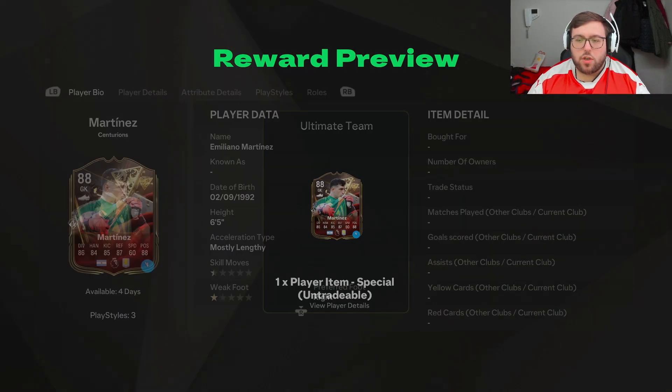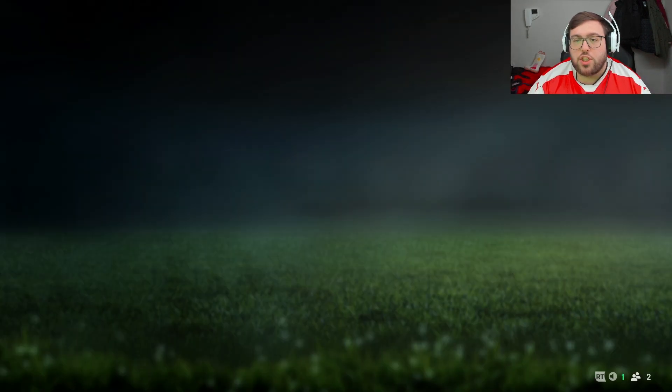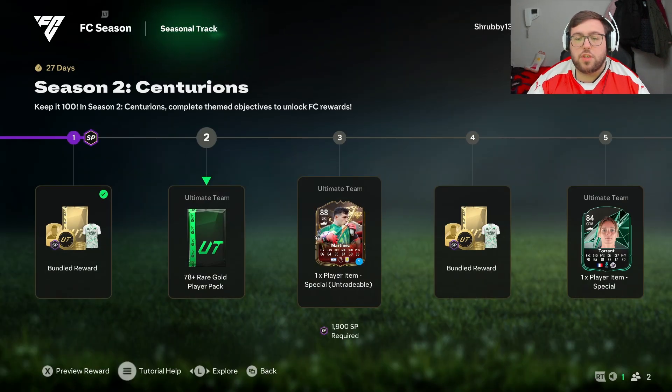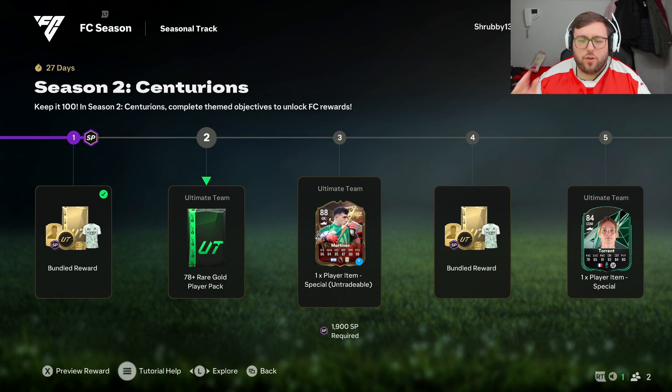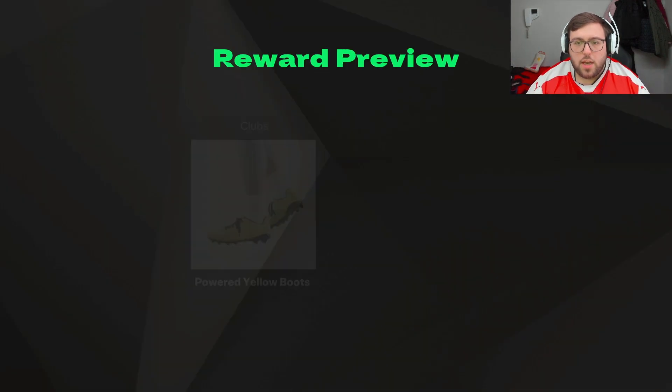At this point we get a loan Centurions Martinez. He does look decent — he's a goalkeeper, and he's already good in the actual game anyway, so this is probably going to be just as good if not better. It's available for four days, so I suggest if you're going to claim it and want to use him, claim it towards the end unless he's going straight into your squad.